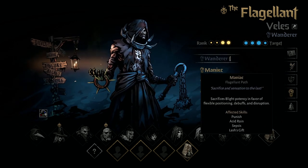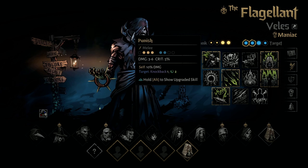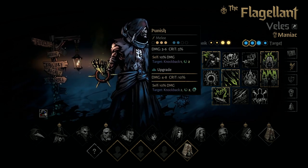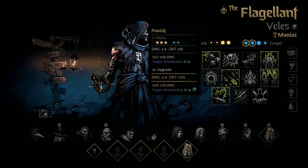Now to the next path — we're going to look at Maniac. This only affects four skills: Punish, Acid Rain, Sepsis, and Lash's Gift. With Punish on the Maniac path, the Blight is less and it can no longer combo off of a combo token, but now there's a knockback. The upgraded version does two knockback and actually applies a combo token.